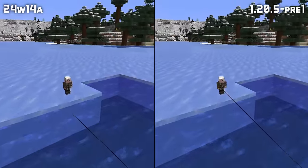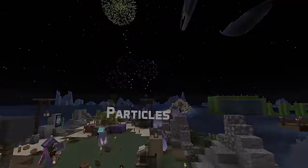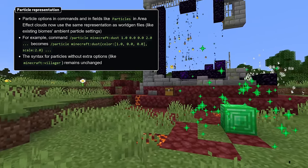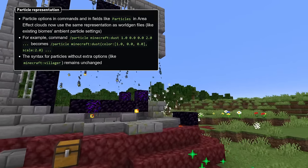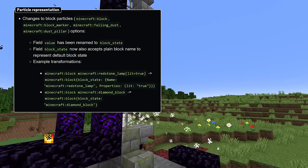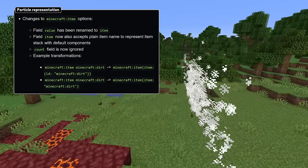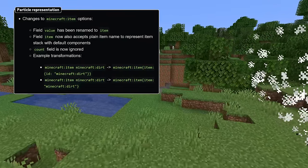Let's talk about particles. The representation of particles in commands has been changed — instead of some particles having extra parameters, this is now handled by passing the parameter configuration in curly braces. The same representation is now used for particles stored in area effect clouds, and this data matches how particles were previously specified in world generation files. The block particle type field value has been renamed to block state, and that field now also accepts a block ID representing the default block state of that block. Item particles have similarly had their value field renamed to item, and that field now also accepts an item ID representing that item with all default components.